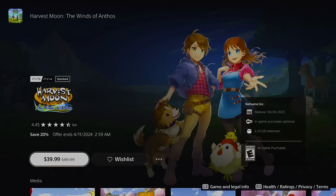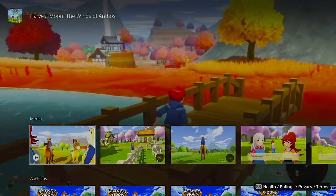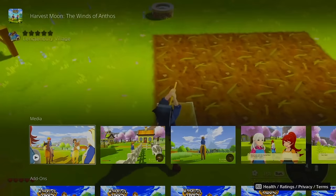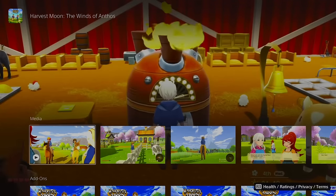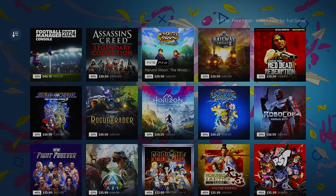The first game I want to recommend is something I never thought I'd be recommending based on past games in the Harvest Moon series. But Winds of Anthos, the latest entry, blew me away — it's way better looking than previous games in the series, especially after they split with Story of Seasons. If you're into farm sims with an open world and a chill atmosphere, you can't go wrong. It's $39.99, but keep an eye out for the physical version.